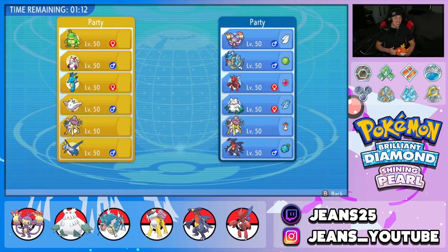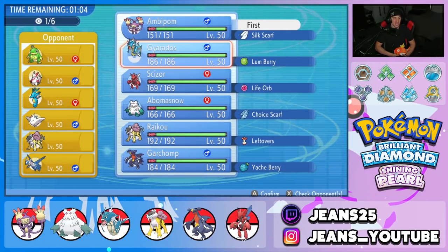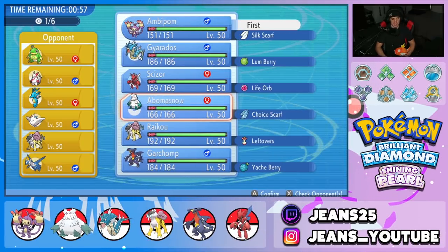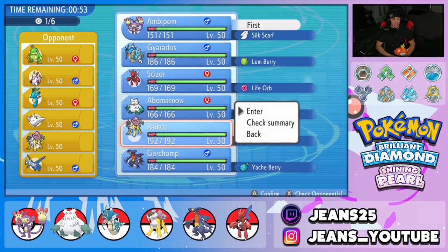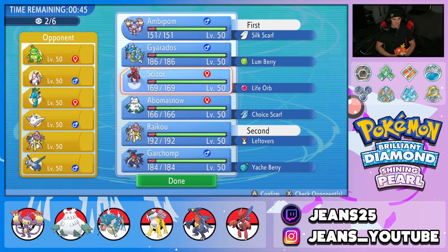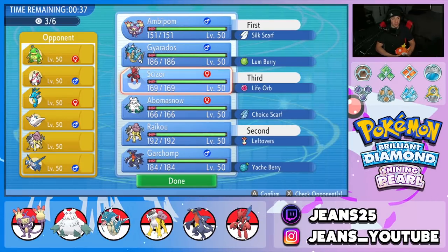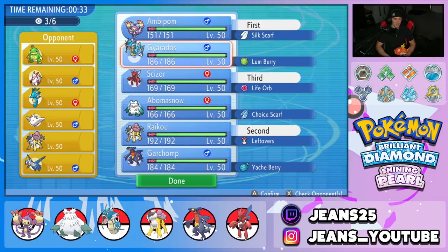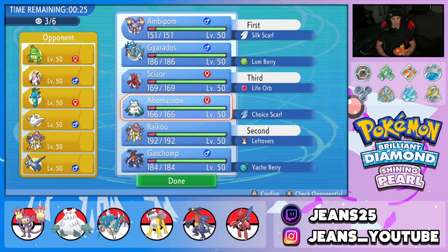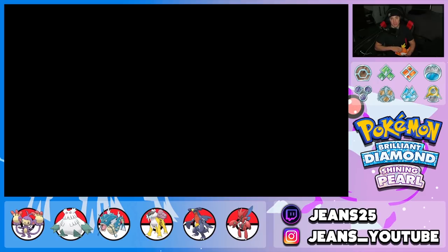Onto the third and final battle. This opponent's team looks really good — he's got the Politoed-Kingdra Swift Swim combo, Zangoose, Togekiss, Raikou, and Latios. Ambipom is coming in again — such a great lead. Bringing Raikou because he has so many special attackers — Snarl will be clutch. Scizor is solid since the opponent has no Fire Pokemon, so no four-times weakness to worry about. Rounding out with Abomasnow for that Choice Scarf back-end.